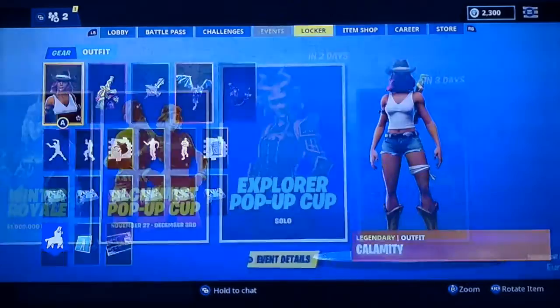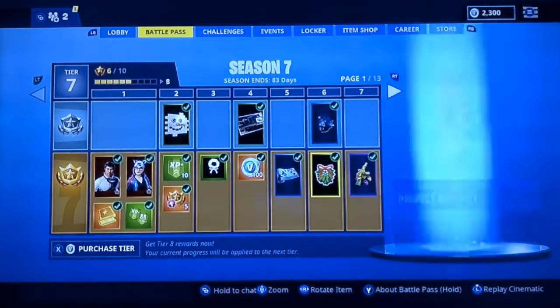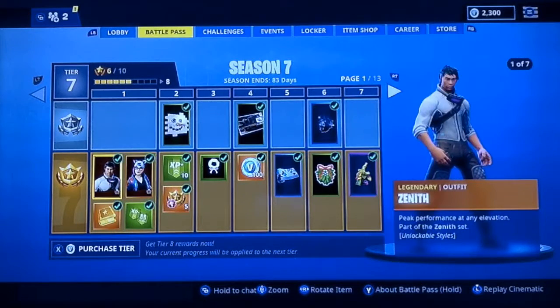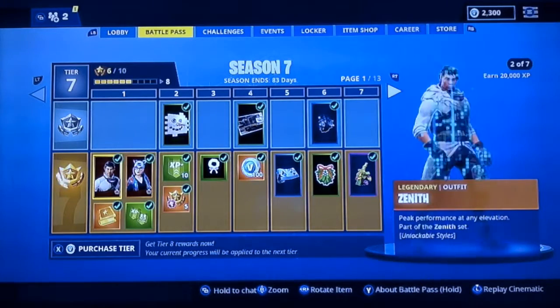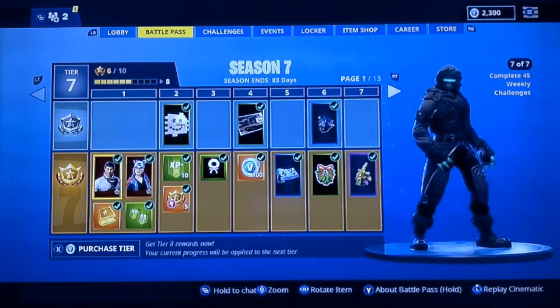That's everything about the locker. Now let's go to the battle pass — this is what you've all been waiting for. Let's go to the tier 1 skins. They're both our legendary skins. This is Zenith. As you can see there are seven different variations of Zenith as you complete different challenges and earn XP.